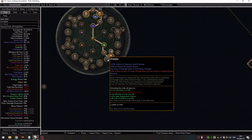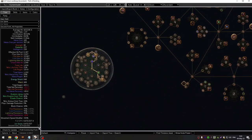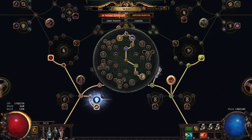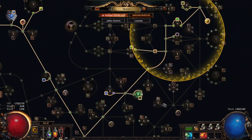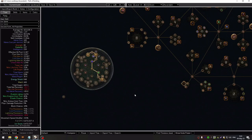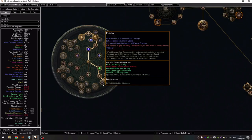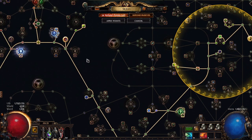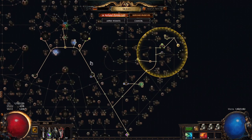This is an easy way to cap spell suppression. Also, if you take the Rider Forbidden Flame and Flash, you can undo the nodes that give you frenzy charges, because Rider does the same thing - you get a frenzy charge when you hit a rare or unique enemy. So you get DPS and defense at the same time.